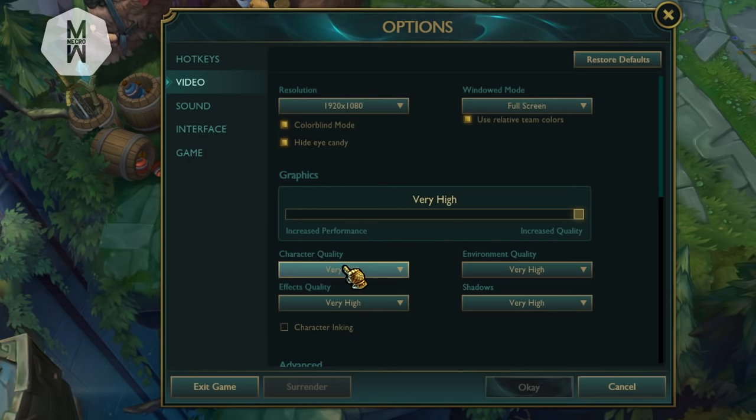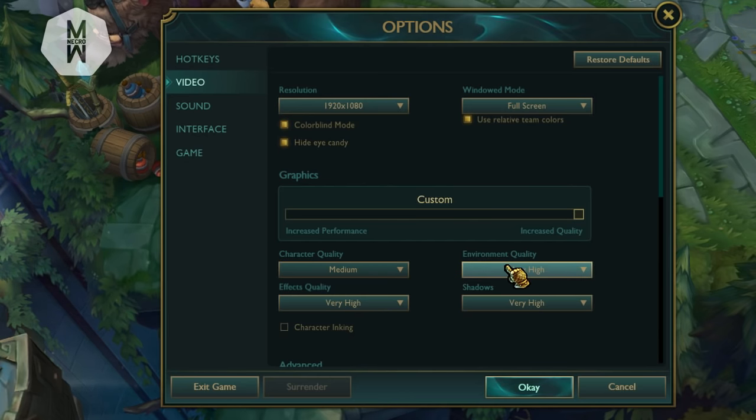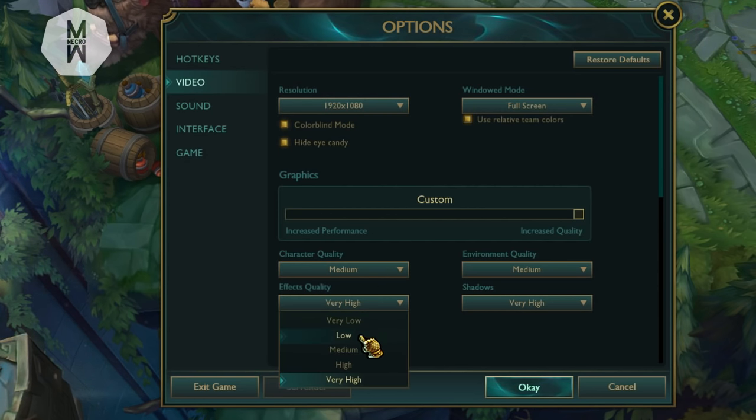On Graphics Quality, set Character Quality to Medium because it balances FPS performance and visual quality. If you have a really bad PC, put it on Low — Very Low has the same FPS as Low, so keep a little quality there. For Environment Quality, also set it to Medium for the same reason. For Effects Quality, set it to Medium, but if you have a really bad PC, Very Low actually helps a lot on this setting.